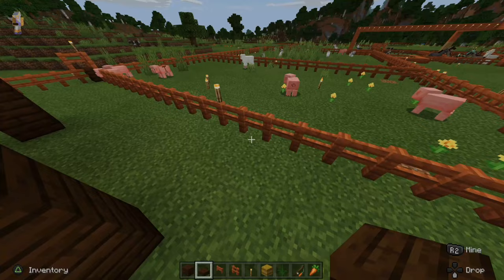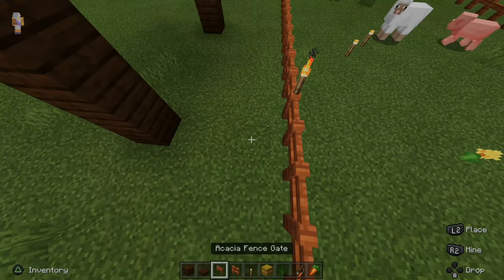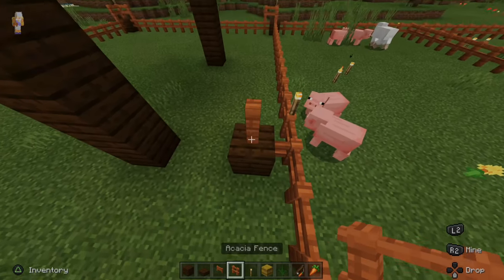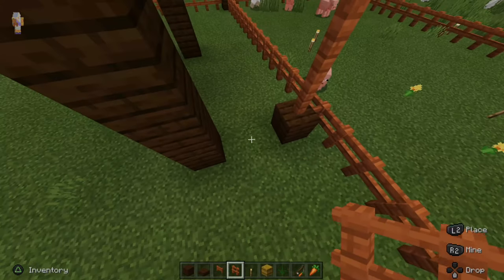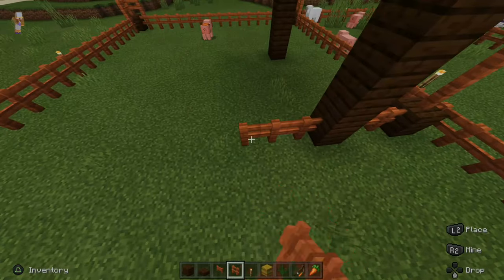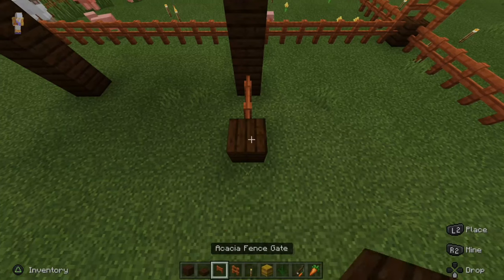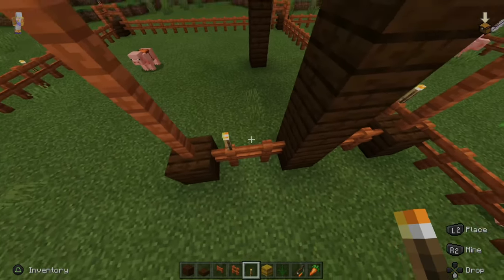Now I'm going to go ahead and make a fencing enclosure just under the shelter. I'm going to put a block right here and then put my fence post all the way up to the top — so that's connected. Then I'll put a fence post right here and connect that. I'll do the same thing in the front here. In this front corner, I'm going to put a block right here, put my fence post all the way to the top, then put some torches on the sides.